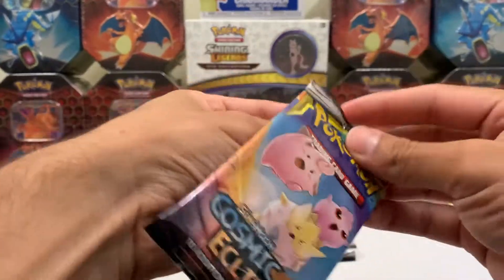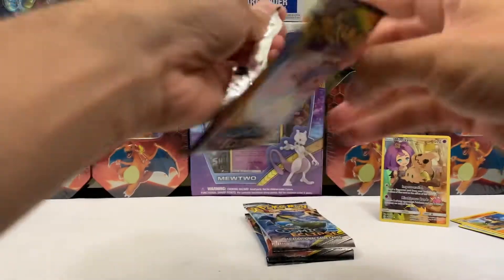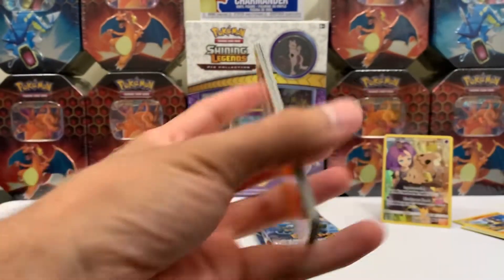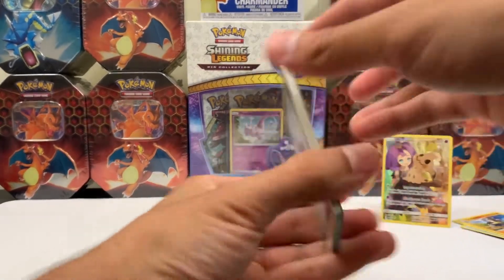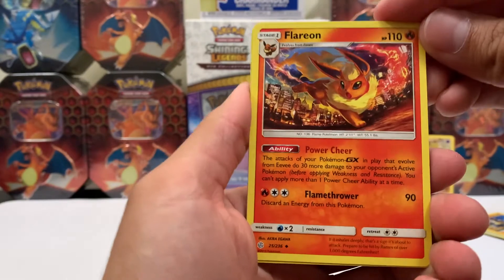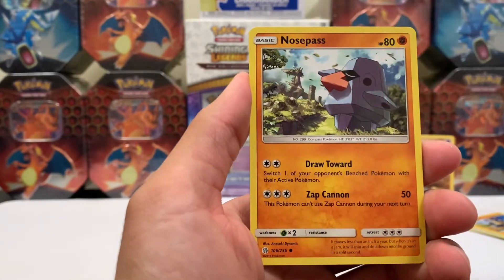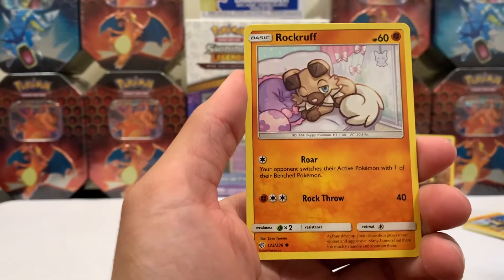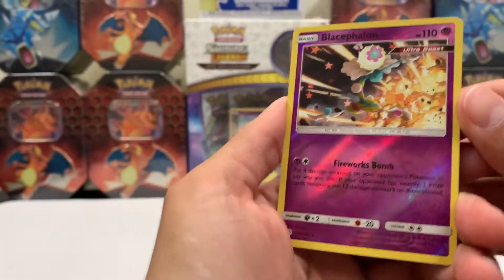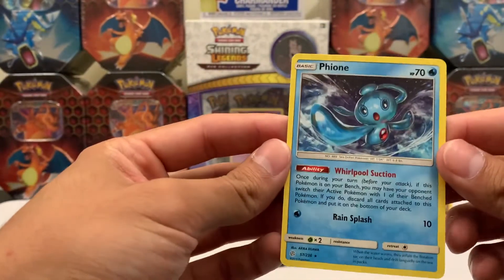Next pack — let me show you. Steel Energy, Absol, good looking Flareon — that looks cool, I like that — Roller Skater, Litleo, Koffing, Nosepass, Snow Rent, Rock Ruff. And what is this? A Reverse Ultra Beast Blacephalon — that looks dope. And the last card is a Regular Rare — Fion? Is that how you say it?